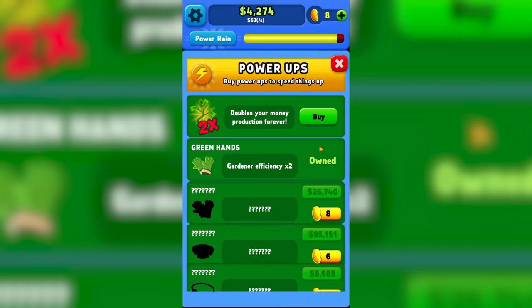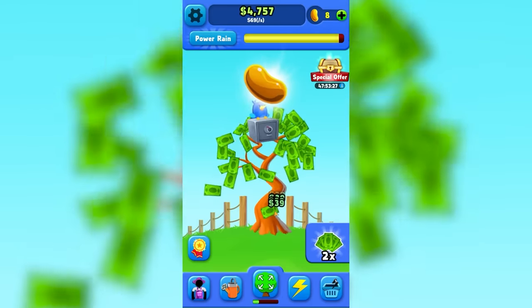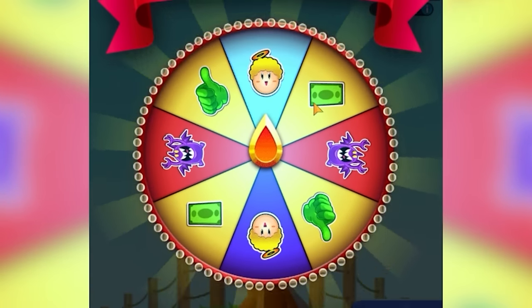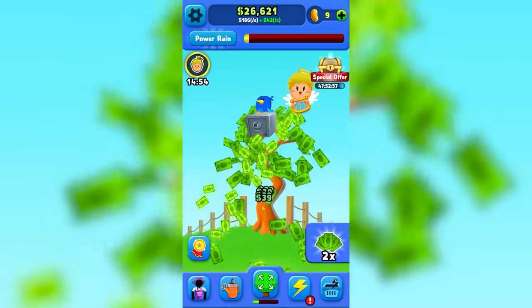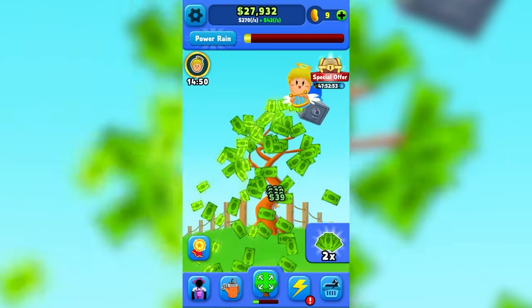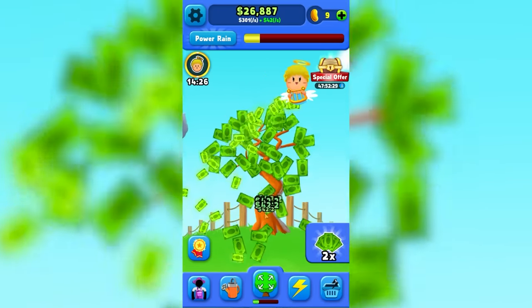I don't know which of these ones to touch anymore — gardener efficiency times two, and there was one we ran out of money for, but they're not that expensive. There's a golden bean. Then we're going to spin the bonus wheel and get two times money for 15 minutes. That's $39 a second for background money or clicking. We'll get it straightened out — just bought a hose upgrade, $42 a second.